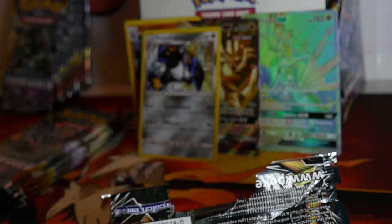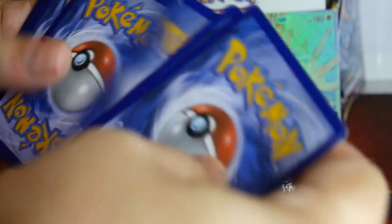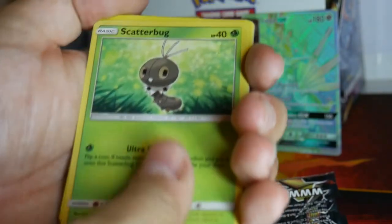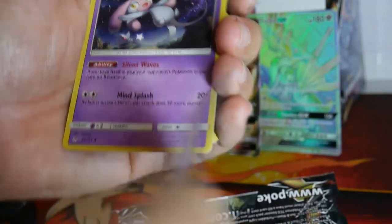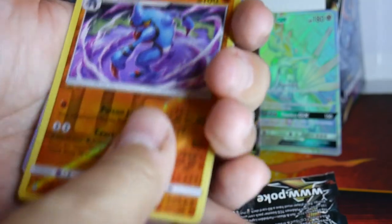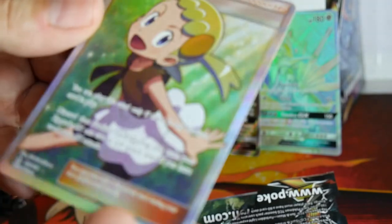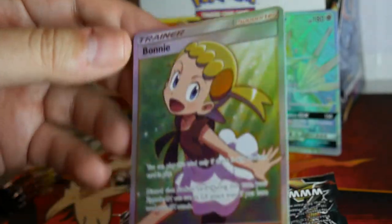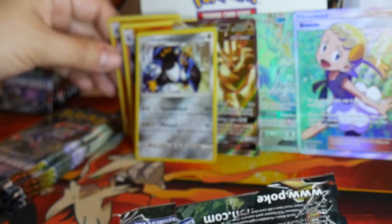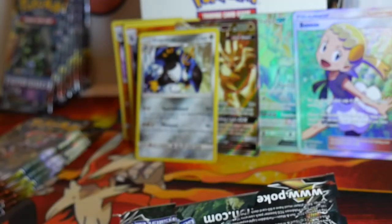Let's pack shredding. Mesprit, Unidentified Fossil, a Toxicroak Reverse Holo, and a Bonnie Trainer — one of the full art Rare Trainers. Toxicroak is a Reverse Holo Rare, so pop him up on the hit stack. The hits just keep on coming.